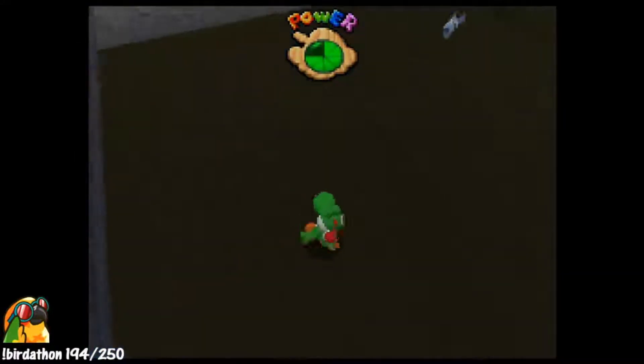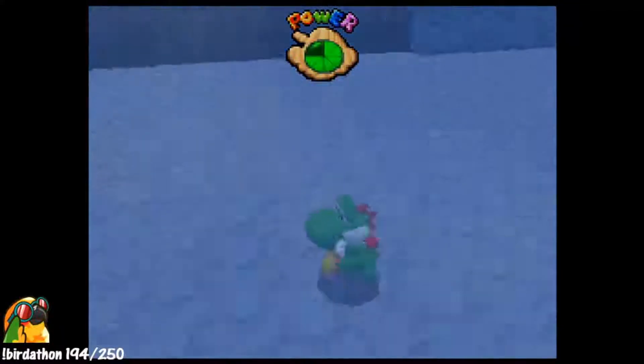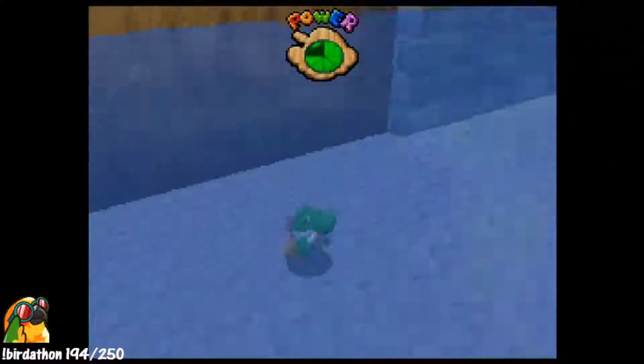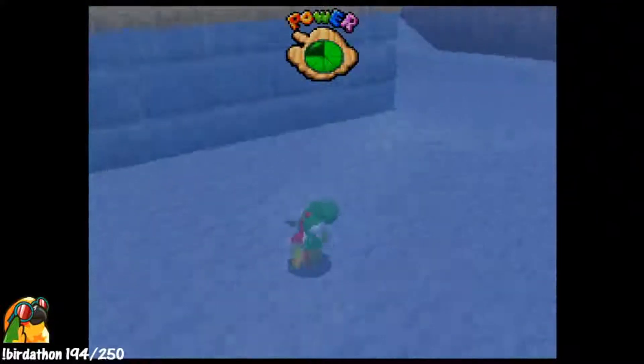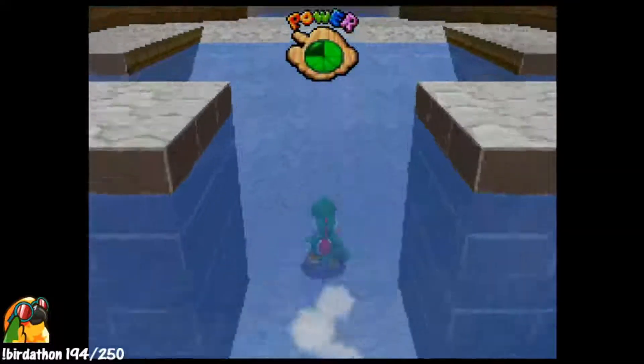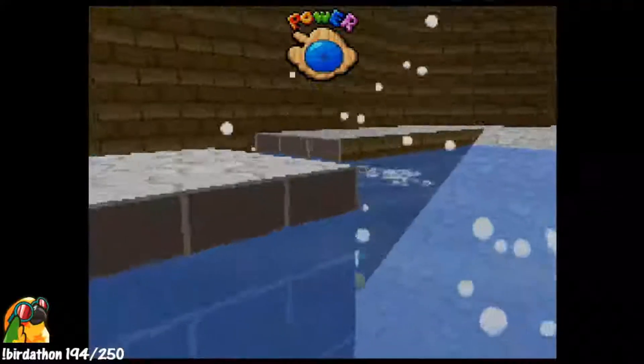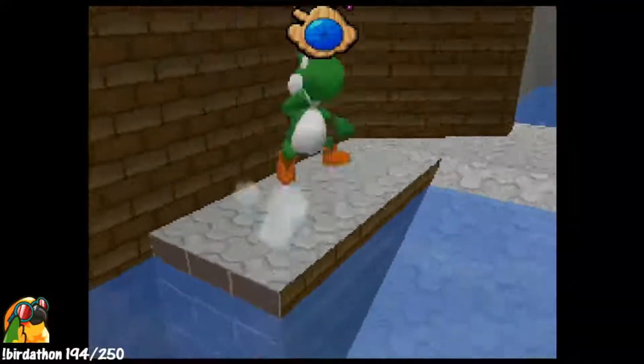Yes, I did the glitch, let's go! So this is what happens — you can basically clip Yoshi into the moat, and look, I'm running underwater. How does this work? I can enter the basement before I've even done anything. I also want to make sure to drain the moat for ease of entrance later on.